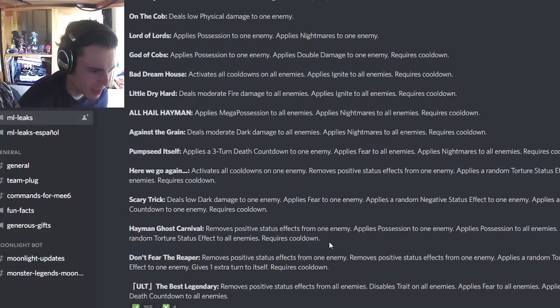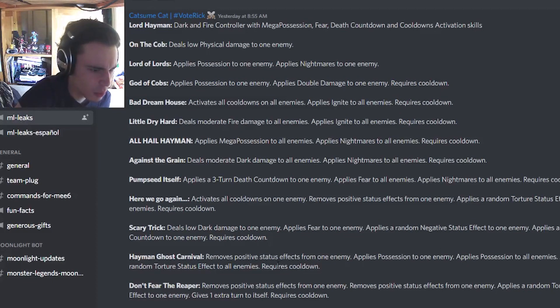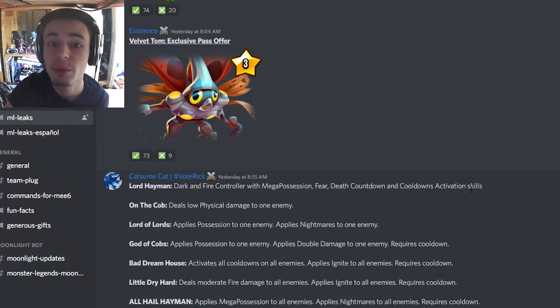He can apply random negative effects and apply a three-turn 'Till Death' countdown, which is pretty okay. He can remove positive status effects from one enemy and apply Possession to all enemies plus random torture to all enemies. His last move gives an extra turn twice and also applies a random torture status effect, so that one seems pretty good. Overall he's a really great monster — the AOE Mega Possession and Nightmares seem very powerful. Definitely try to get Lord Hayman; he'll be easy to get since he's breedable.